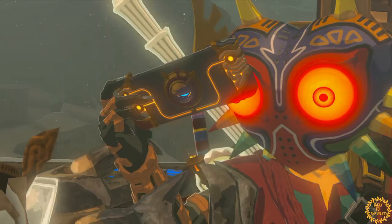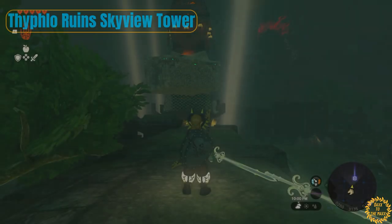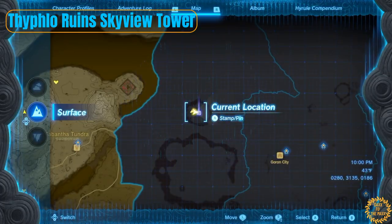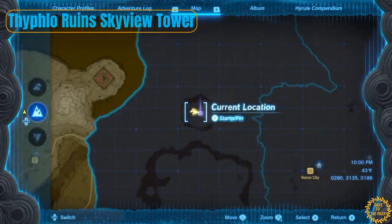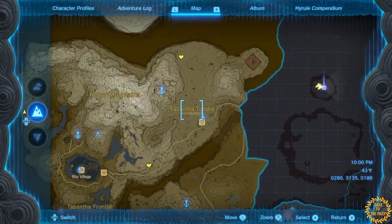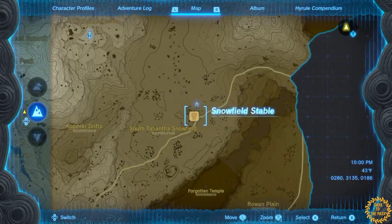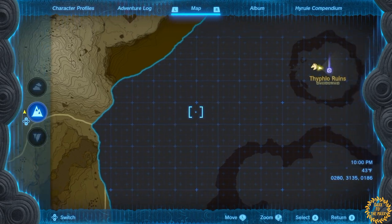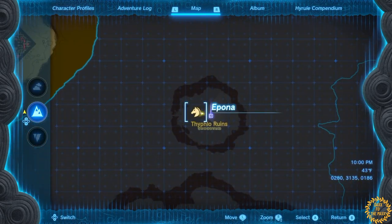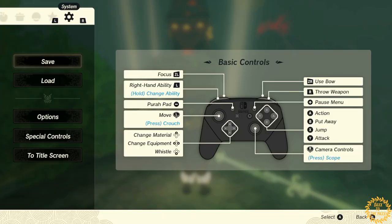Here we are at the next tower — the Typhlo Ruins. I just went from this tower, went to this shrine, registered at the stable, and followed this road all the way up to the ruins. Very simple way to get here. This one does require a bit of a puzzle to activate.